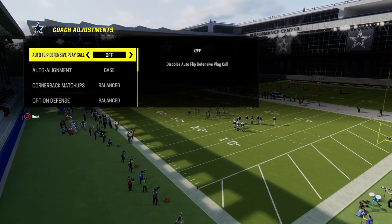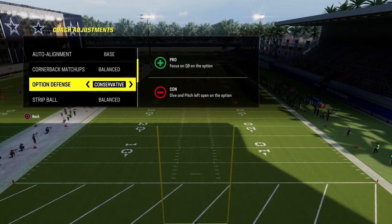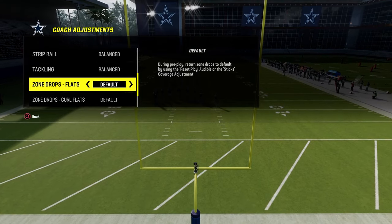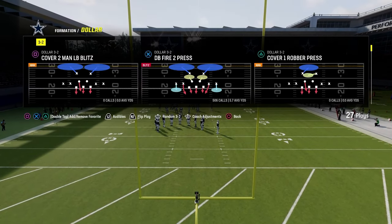Let's take a look at our coaching adjustments. First and foremost, auto flip is going to be off, auto alignment is going to be base, option defense is going to be on conservative. That's actually pretty important when you're playing the Bunch Strong Nasty formation. Pretty much everything else is going to be on default, including zone coverage, which is really important.